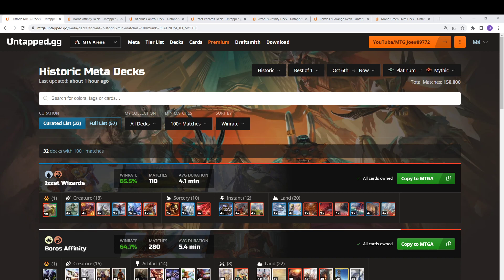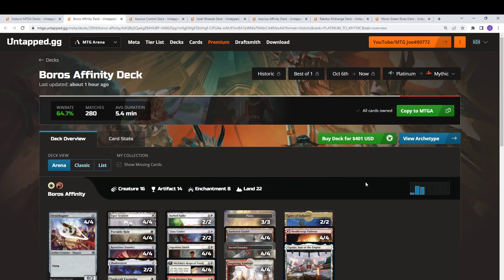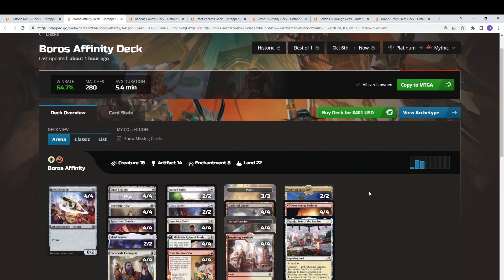We're going to look at predominantly Platinum to Mythic ranked decks, with the exception of the Wizards deck — I don't think the version being shown right now is the most efficient. We'll look at a Diamond version that has a higher win rate. Jumping in, there are kind of like pillars of the archetype: the Artifact decks, the Wizards decks, the Control decks, and then the Creature Spam decks.